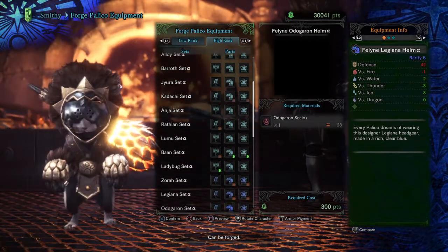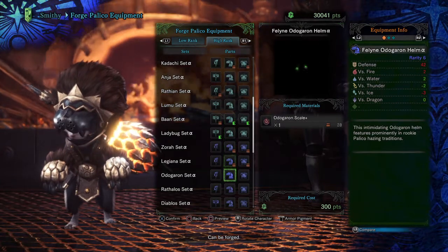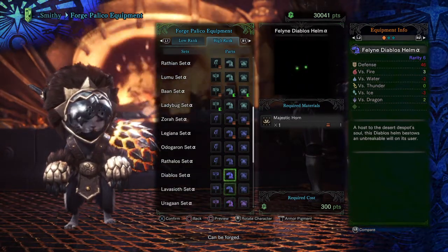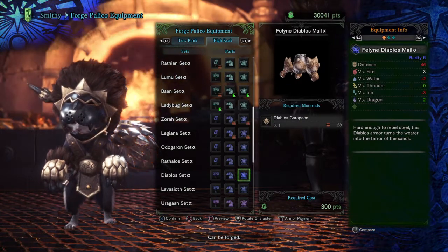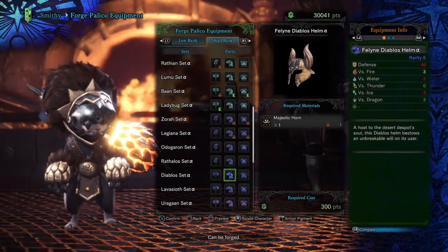As you progress through high rank, you can just pick the specific ones based on what you're able to fight well. Thankfully, you only need one item for each piece, so it's rather easy to make. Now, onto the weapons.